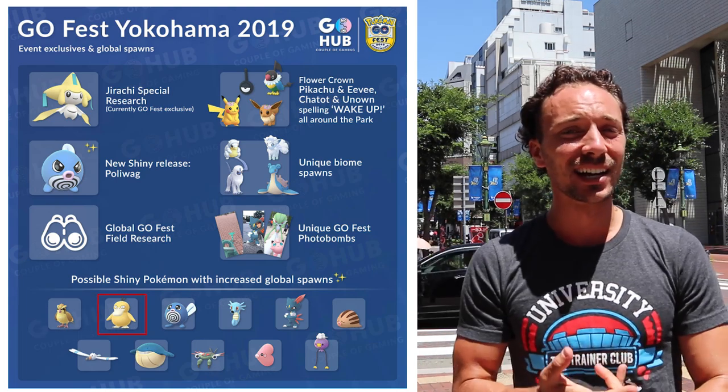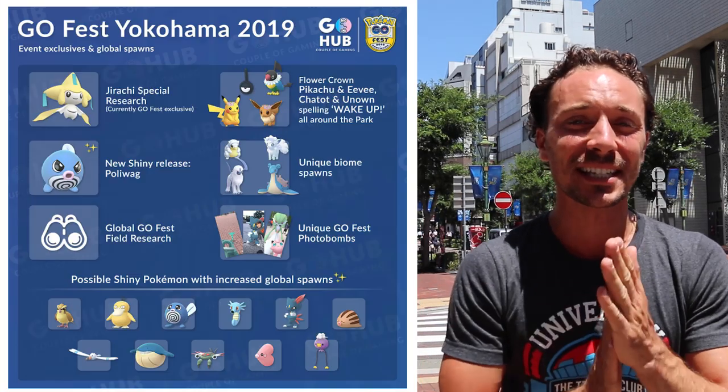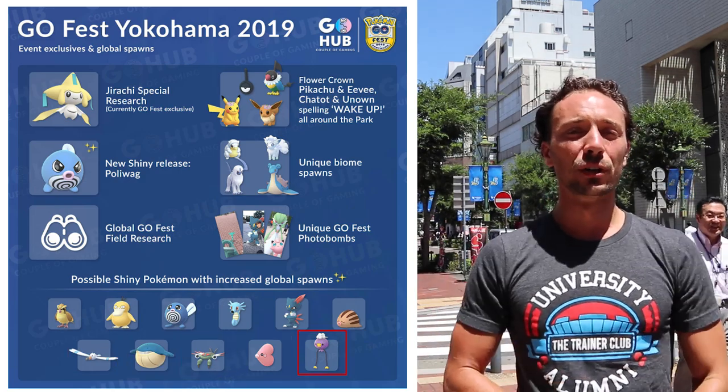Tip number one: hunt as much as possible to get those shinies. Poliwag is the number one priority right now as the newest shiny with the biggest boost. Additional boosted shinies include Pidgey, Psyduck, Horsea, Sneasel — a new shiny just released for Team Rocket that I was lucky enough to get three of yesterday — plus Swinub, Wingull, Wailmer, Azurill, Luvdisc, and Drifloon. When you're not actively playing, run a Gotcha or Pokémon Go Plus in the background to auto-catch, because all shiny rates are boosted right now.